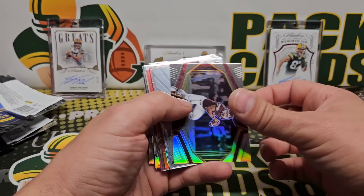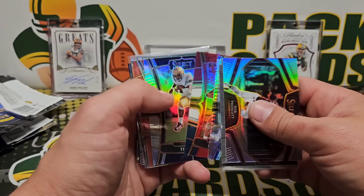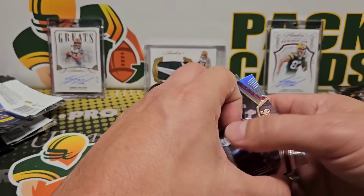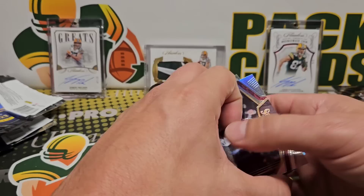Overall, fun product to open. You're going to get some guys you don't know who the heck they are, but for the most part you can still get the tie-dyes, the golds, the greens, the 101s, the black 101s and all the rest. Pretty cool to get a Select Draft Picks product, especially if your PC is a college team — another good option for you. That's gonna do it for this video everybody, thank you all for watching and I'll be back with another video soon.